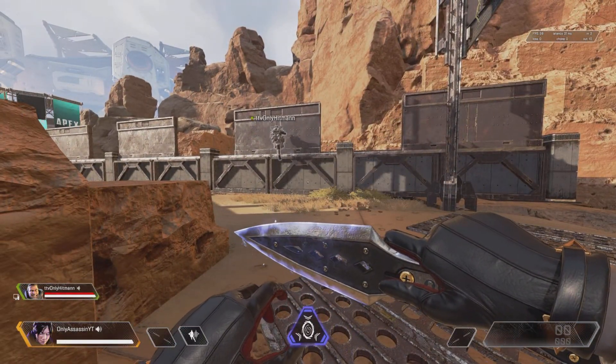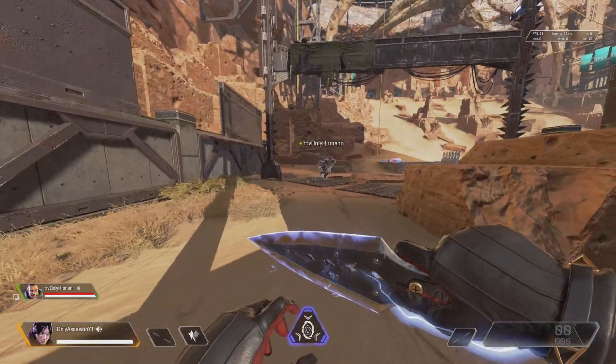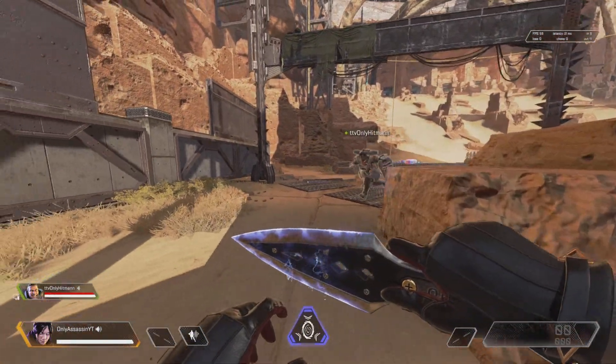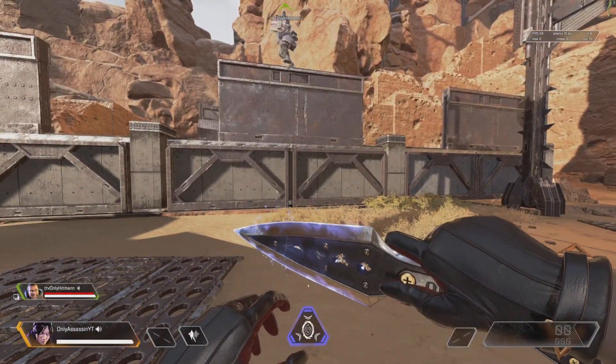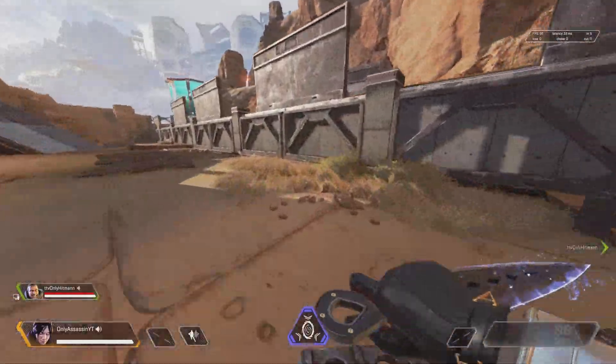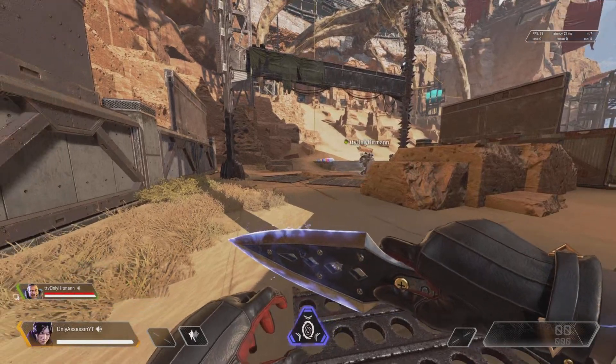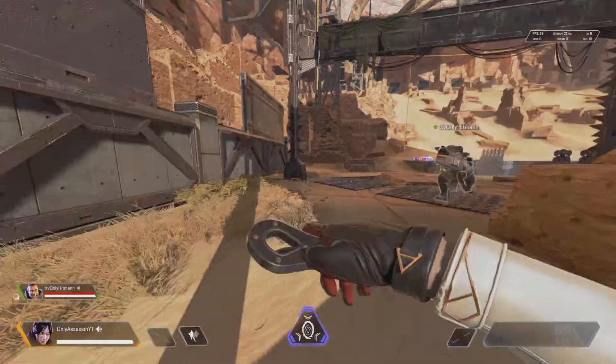You got this, come on. There we go. Do it one more time. I feel heavy. You're Gibraltar — I don't know why you wanted to use him, but whatever. Now this time, slide jump into the wall and hit the wall. Let your character stick to the wall.